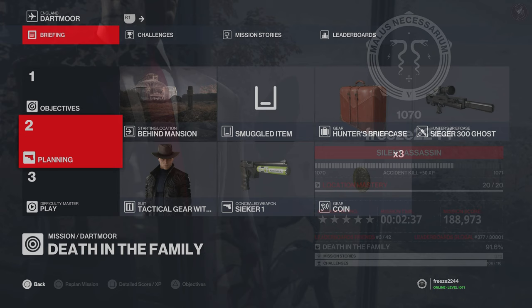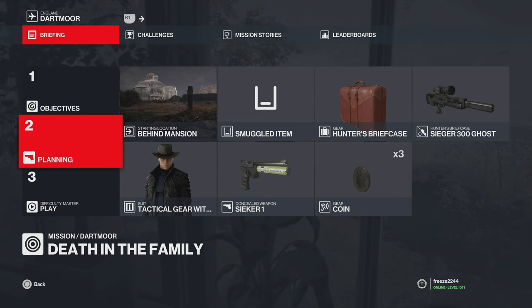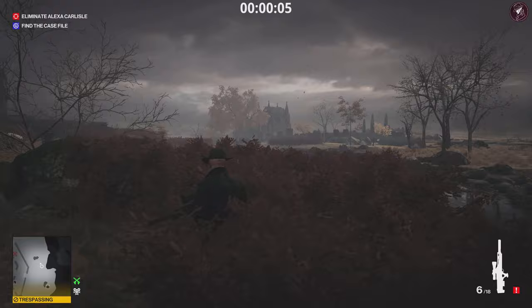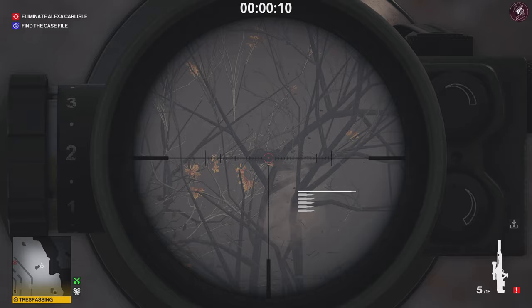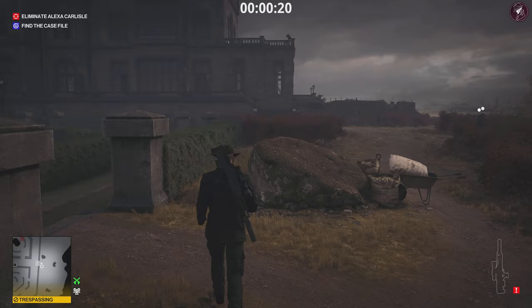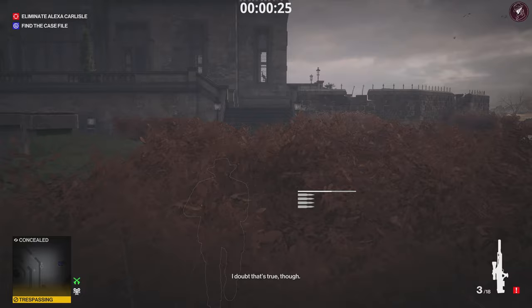For Sniper Assassin, I'm going to bring along a Seeker One - I'll explain why a little bit later. In the briefcase we're going to have the Seeker 300 Ghost; in my opinion it's the best sniper rifle in the game. Starting behind the mansion again, from the very start we're going to take the sniper rifle out of the briefcase, run straight over to this bush, and then shoot three bird nests in the trees by the cemetery. There's one, two, and a little bit to the left there's a third one in the distance. That's going to clear the birds and get Alexa to come downstairs, which is where we'll take her out later.